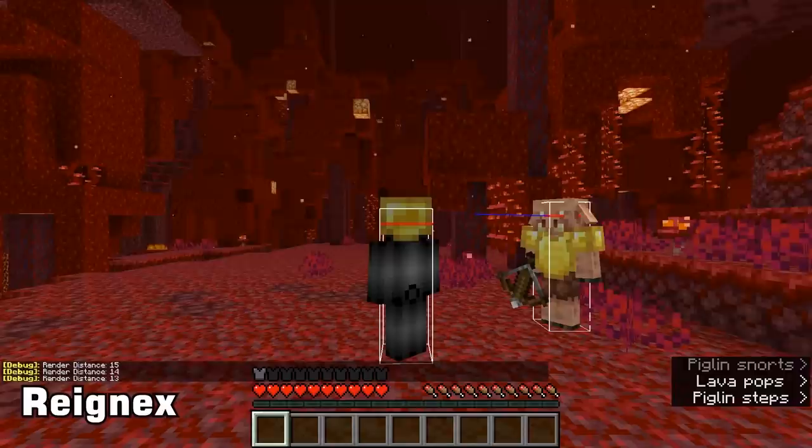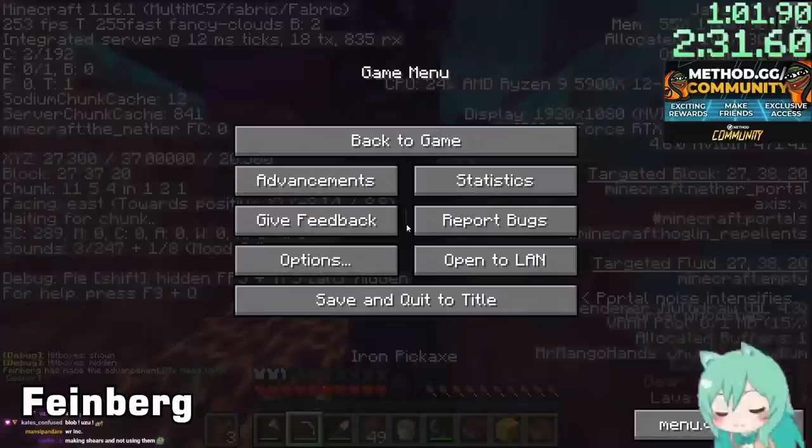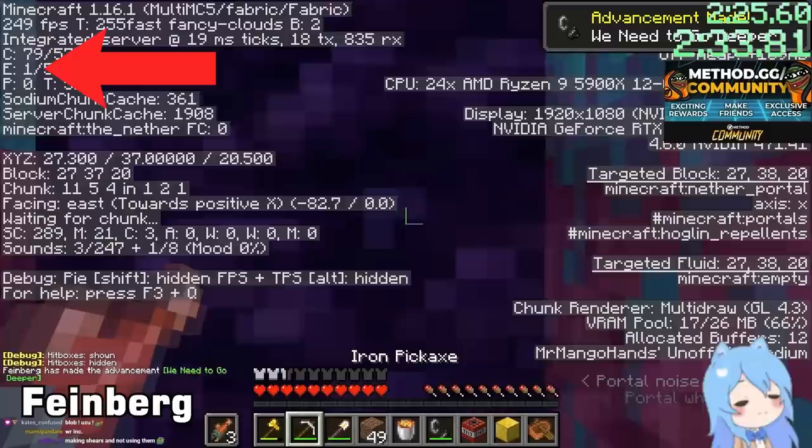This is only in loaded chunks — so if you turn your render distance to 16 and there's a bastion, then turn it down to 12 and the bastion disappears, you know for a fact the bastion is somewhere 12 to 16 chunks away. To locate the exact angle of the bastion, if a player's FOV is turned down to the lowest possible — 30 — looking around and watching the E number for a field of view spike is a sign of a bastion. Usually the spikes will be drastic enough to avoid false positives.